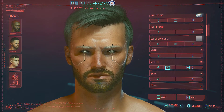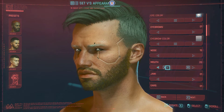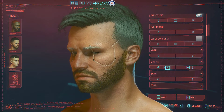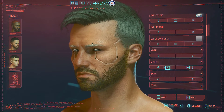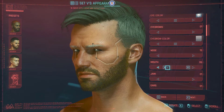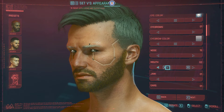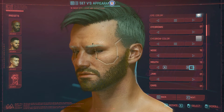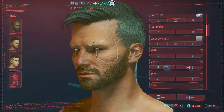Next is the mouth. Let's face forward and select. The mouth also has 21 different selections. I want to select that one — yeah, that's the one I want.